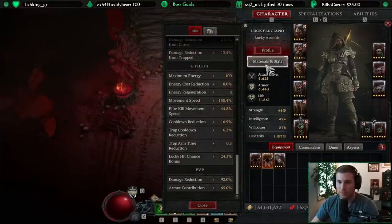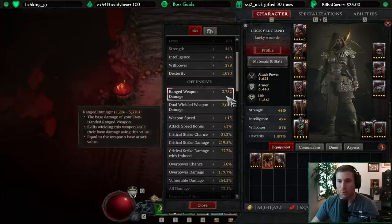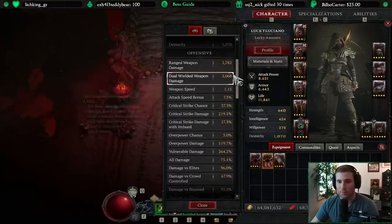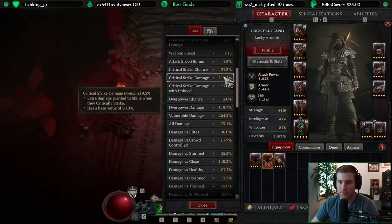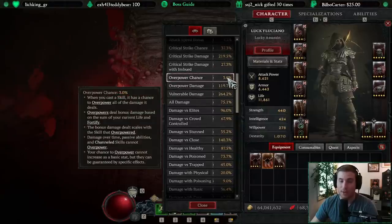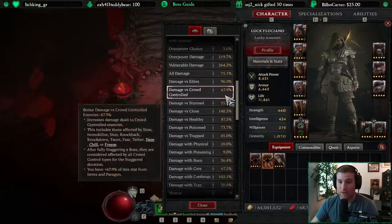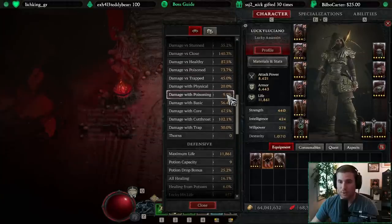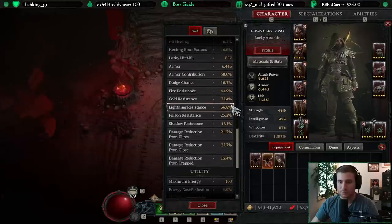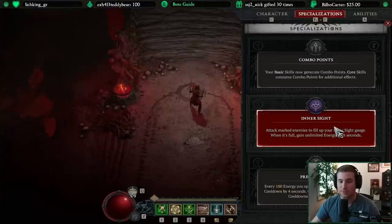Here are the advanced stats — I'll go through them quickly so you can see what stats I've prioritized and what you can prioritize on your build. Critical Strike is huge for damage, as is critical strike damage. I'm not going to go into an advanced calculation on how damage is calculated in Diablo 4 — plenty of other videos exist on that. Our specialization is Inner Sight, which gives us our full resource so we're able to spam Twisting Blades over and over again.